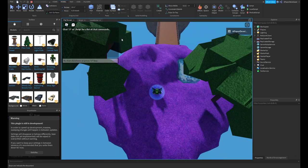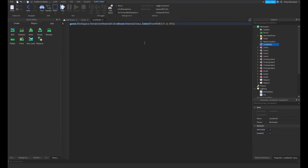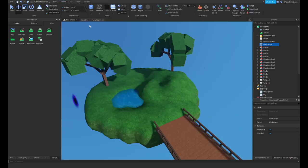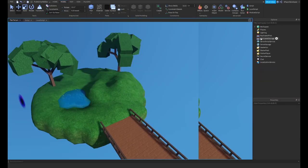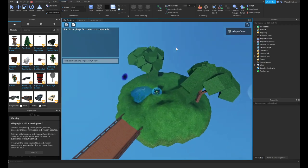But a problem that you may have while trying to set this up is that if you want the terrain color to be different for just one person, and you want to use a local script, this local script has the exact same terrain color. So I turned off the normal script and I turned on the local script. If we go ahead and run the game, as you can see, the grass does not change color.